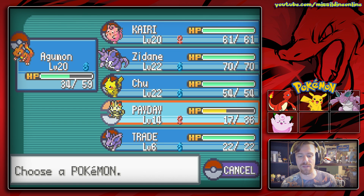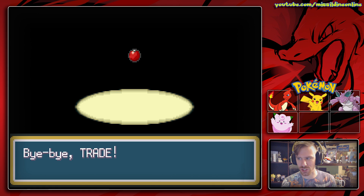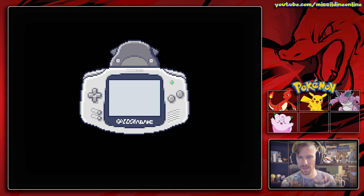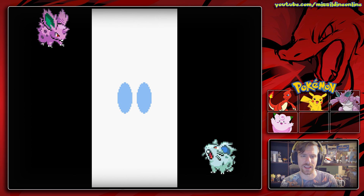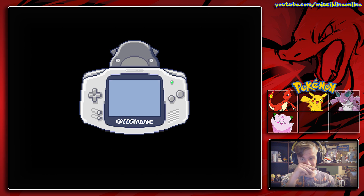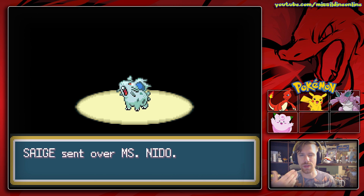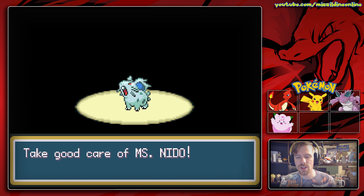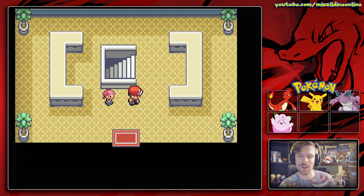Let's go ahead and talk to her. Do you have a Nidoran male? Yes we do. I've actually had him forever — his name is Trade because I knew I was going to do this. Trade will be sent to Sage. Interesting, look at that — this is the first time we've actually been able to see an in-game trade. Goodbye Nidoran male, and we will get a new Pokemon. This is Miss Nido — take good care of her. Thanks, you're a pal. Awesome!